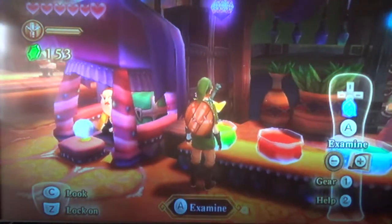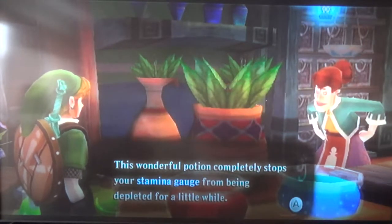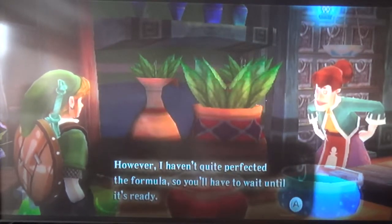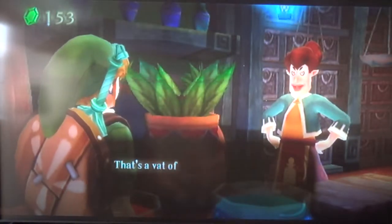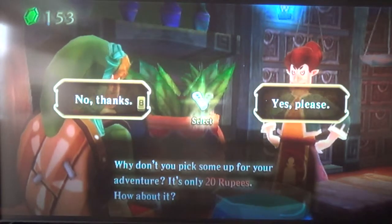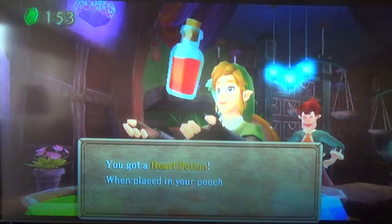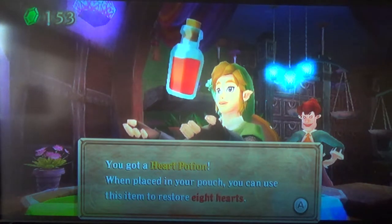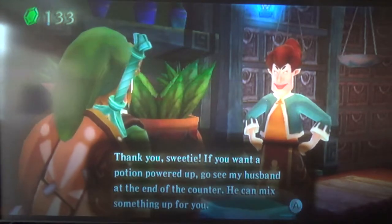Let's see the potions. This is a stamina potion — useful for Link's stamina gauge for running. We can't buy this for a while yet. This beauty here is a heart potion — a very useful potion, and we are going to buy this. I remember when I last played through the game, I hardly ever bought any potions. Heart potion — it replenishes eight hearts, but we only have six, so it will completely refill our heart gauge for now.